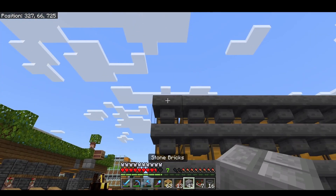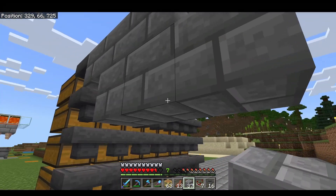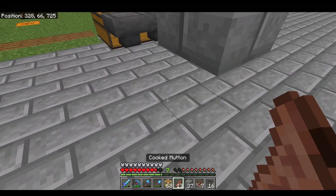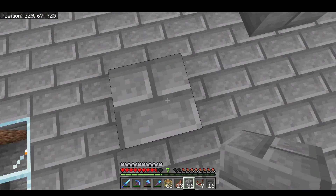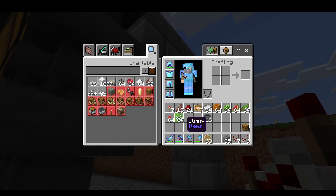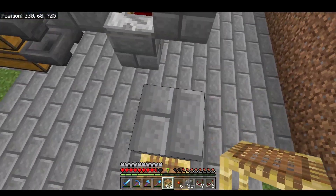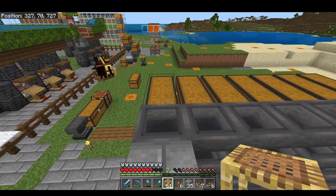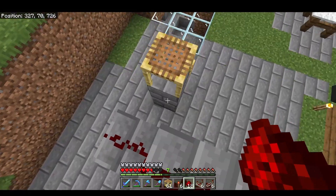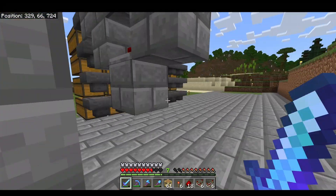Once all of your hoppers are placed, you're going to build a little structure behind — three blocks out, then four underneath and knock out that middle block. Place a repeater facing the right way, pop a torch on one side, and on top place a comparator. Grab your redstone and pop three pieces on top. Each unit should look like this, and you're going to continue building that all the way through.